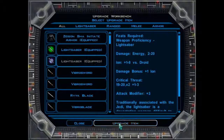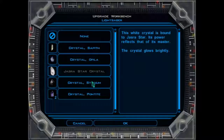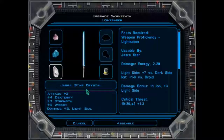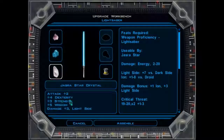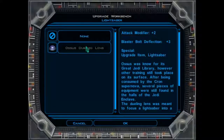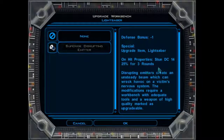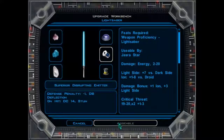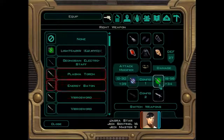We've got the purple lightsaber here, so let's upgrade this one. There's a lot that we can add to this. Jezra Star Crystal here — plus 4 dexterity, plus 3 strength, plus 5 wisdom damage, plus 3 for the light side. Beautiful. We're going to grab onto that one. Let's use the Ossus dueling lens here for the extra bolt deflection. And we've got an emitter here as well for stun. Beautiful. Let's assemble that. We're going to close this.